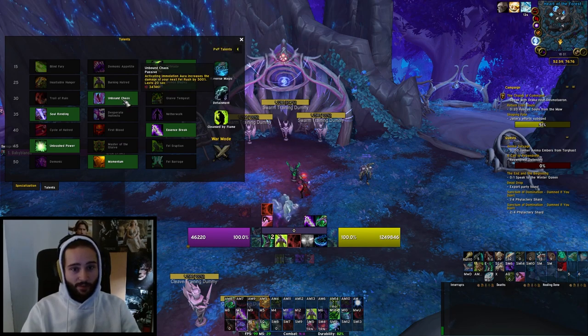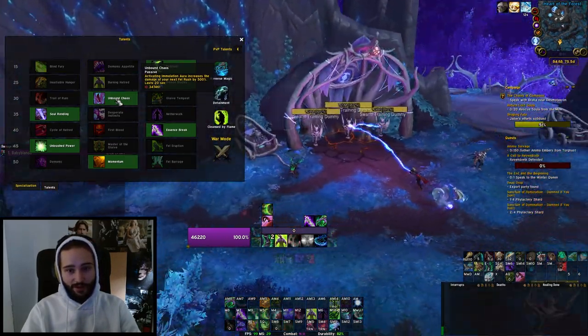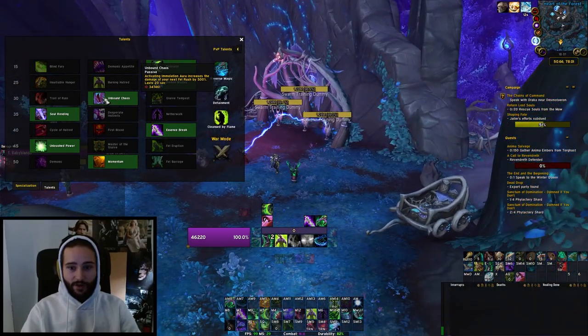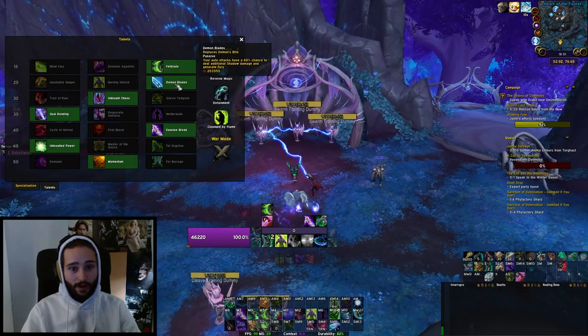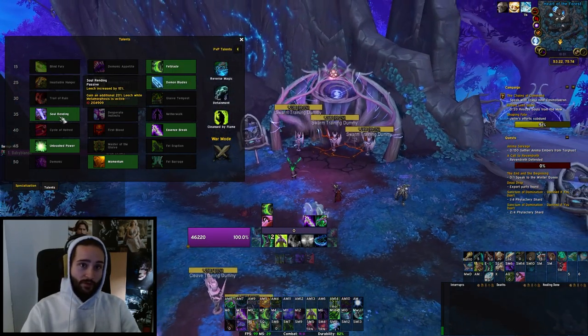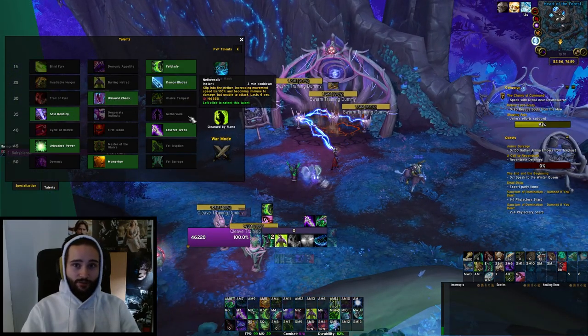Then you take Unbound Chaos, making Immolation Aura increase the damage of your next Fel Rush by 500%. Since you're Fel Rushing anyway, this does a ton of AOE damage and solid single-target damage without costing any extra globals or downtime. Just a really strong talent. Soul Rending is usually my pick here — if the key level is really high and I need survivability, I might take Nether Walk instead.